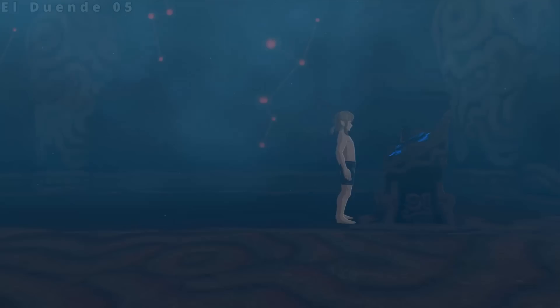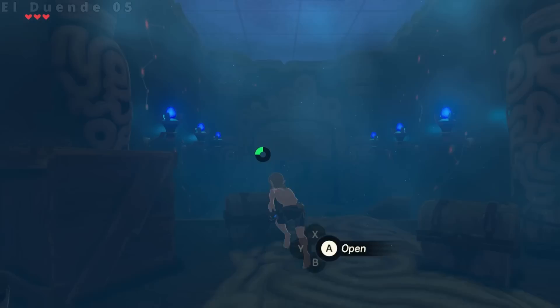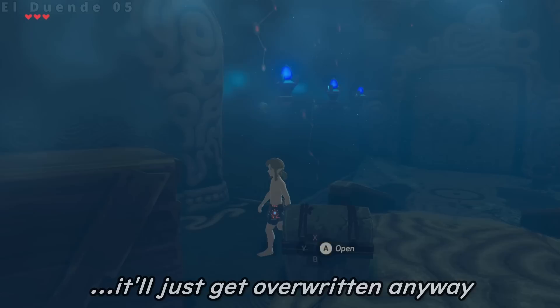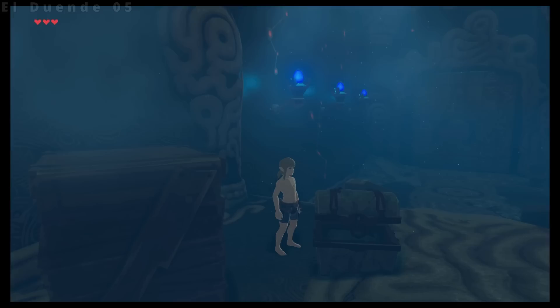Step 2: Collect the Sheikah Slate. Step 3: Walk over to the armor chests. But wait — don't open them yet. We have to wait 10 seconds so the game won't overwrite your first autosave. Step 4: Collect an armor piece from a chest and get an autosave. Call this autosave 2.